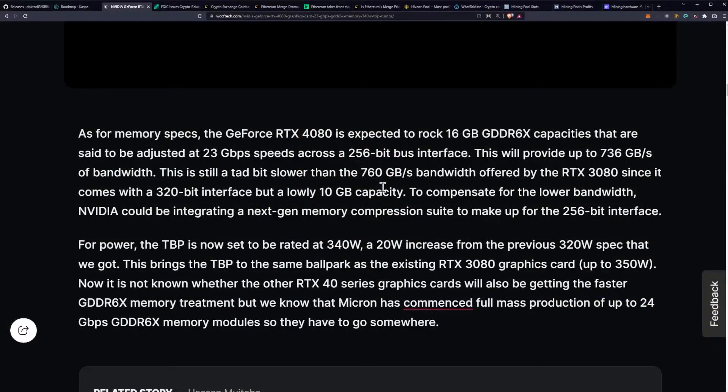That does mean that we are going to have less bandwidth overall even with the increased memory speeds. That's going to provide 736 gigabytes per second of bandwidth, which is going to be slightly slower than the 760 gigabytes per second of the RTX 3080 — about 30 gigabytes per second less — so you can expect slightly lower hash rates on this card in particular.